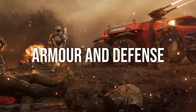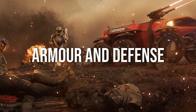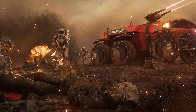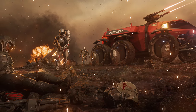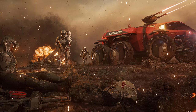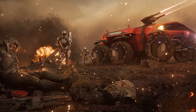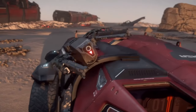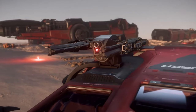Armor and defence. The Medivac does come with slightly more armour than the base Ursa. It's the only thing worse than getting injured is getting injured and then blown up on your way to the hospital. Now it's not a tank, but it can take a few more hits. Plus it keeps that twin CF-117 Bulldog laser repeaters for those pesky situations where diplomacy fails.